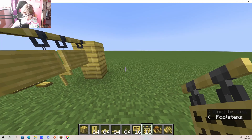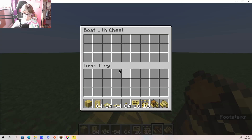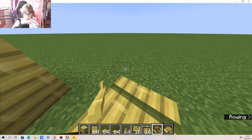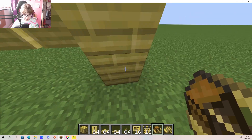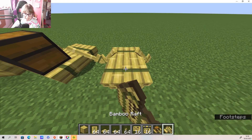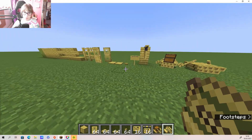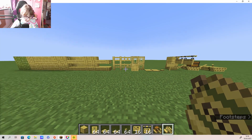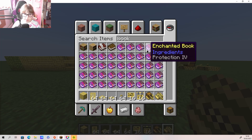Then we have the bamboo raft and chest - I'm guessing these work like normal ones. Yeah, that's actually quite cool. So that's a really cool selection of blocks for the bamboo. Now what else did they add? Oh yeah, they have the bookshelves!